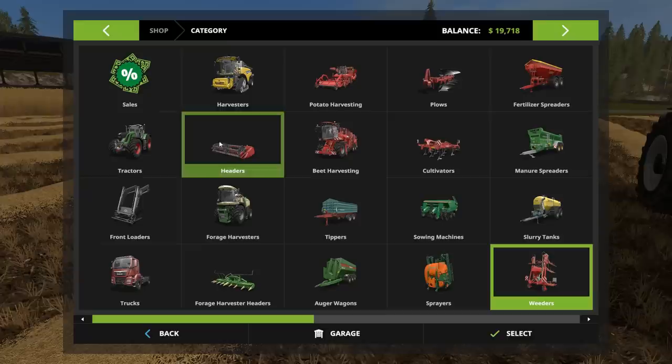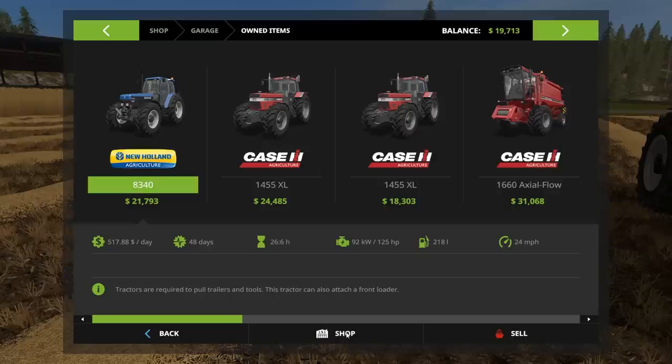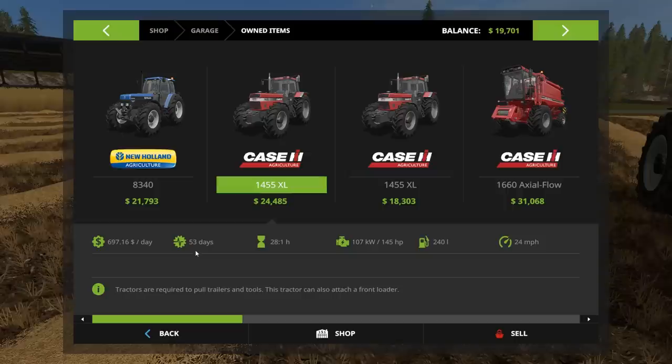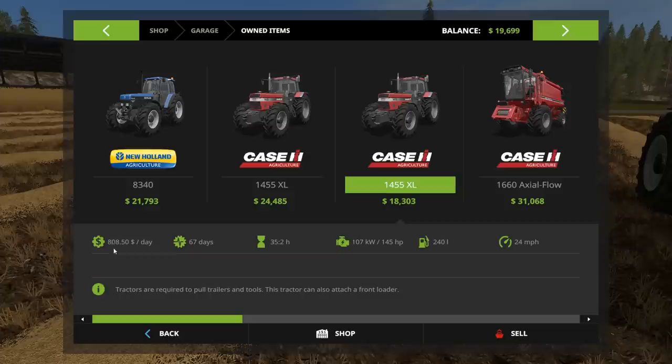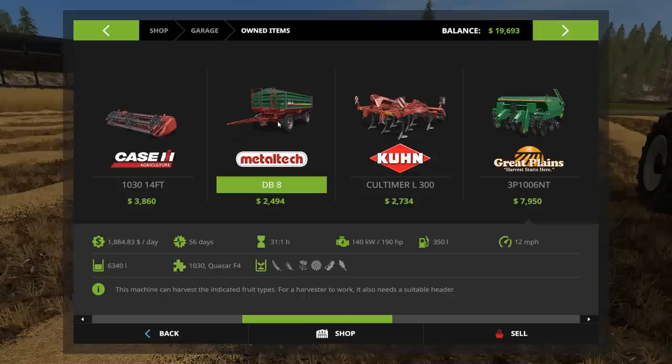In the shop you have all the different equipment you can buy: harvesters like what we're using, bigger harvesters with bigger headers, bigger tractors, trucks, tippers — everything you could possibly need for farming. This detailed equipment list shows everything you own. This New Holland is 48 days old, has 26 hours, and is worth $21,000 if you sell from here — but if you take it to the shop you'll get about $28,000. It's costing you $517 a day. One of the Case tractors is $697 a day, another has 35 hours at $808 a day. Your harvester is costing you almost $2,000 a day — that's one you probably should replace as soon as possible.